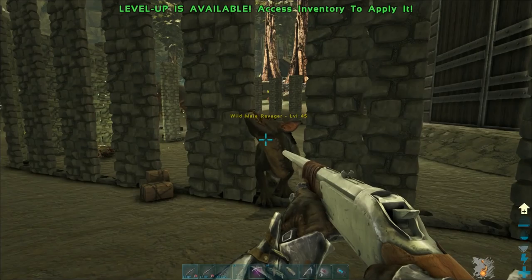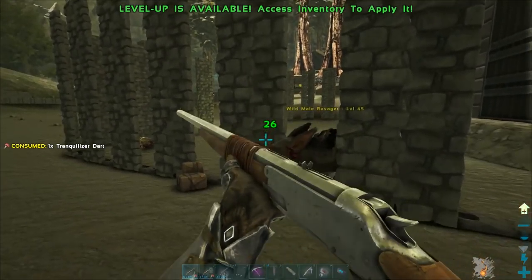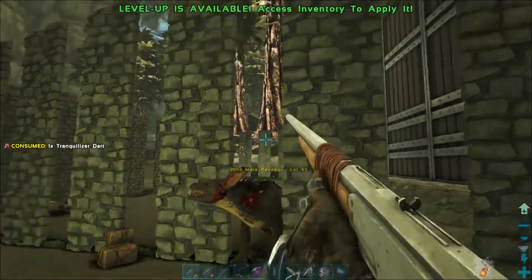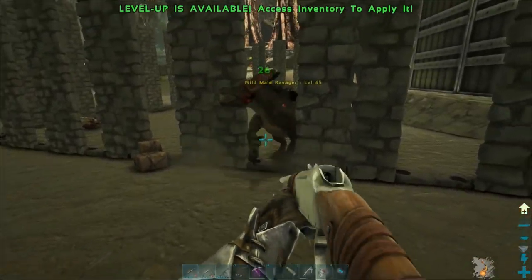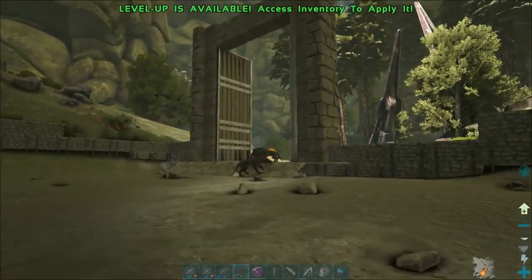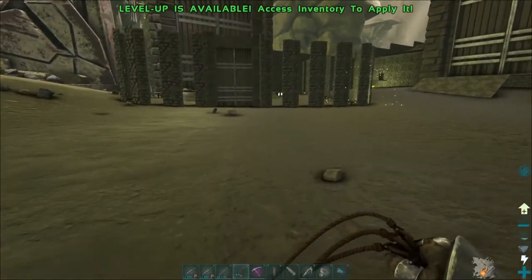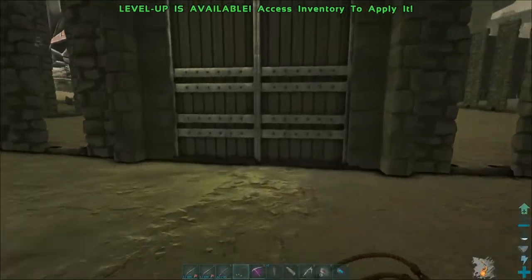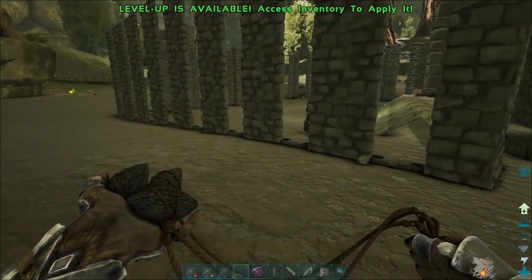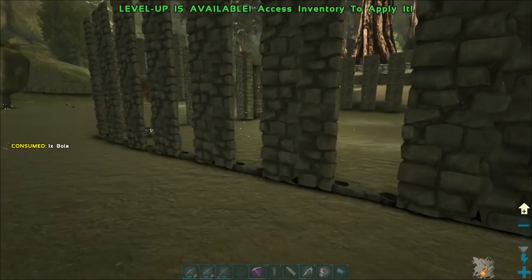We've got this awesome gun for taming now to knock these guys down, and I've also got kibble. Someone said that the tranq effect no longer stacks over time so you can shoot as fast as you want, so let's knock this guy out. Alright, we got one down! Let's go, let's go — this seems to take five seconds to close so I should be able to run in without issues. And we've got a level 120 in there — I think there might be one even higher.